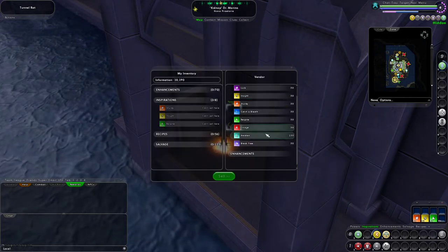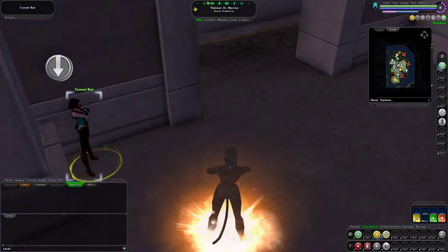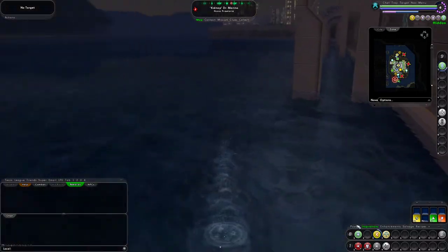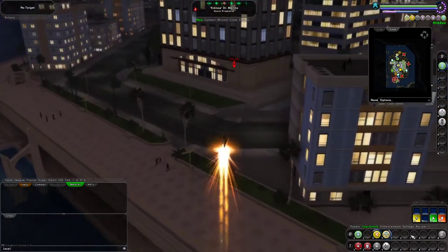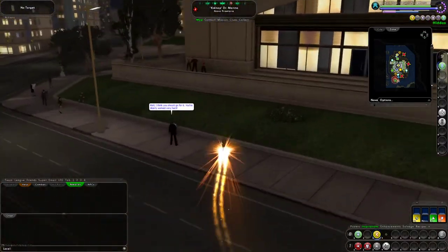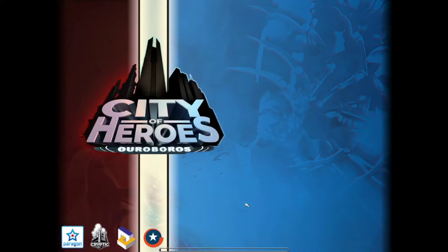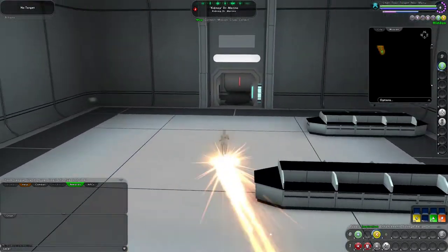Tunnel Rat's store just has inspirations — we're not going to bother buying any of those since we've got our own personal heal. Now we have to pretend to kidnap Dr. Marino. It is really nice to be able to navigate through hostile enemies while completely invisible to them, and being able to run really fast with super speed is awesome as well.